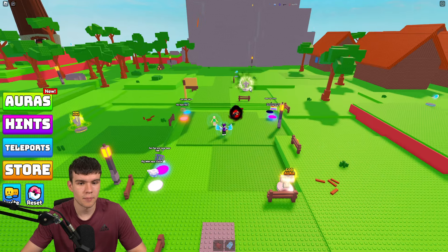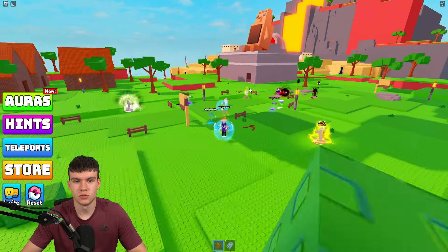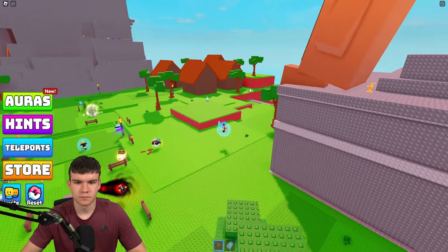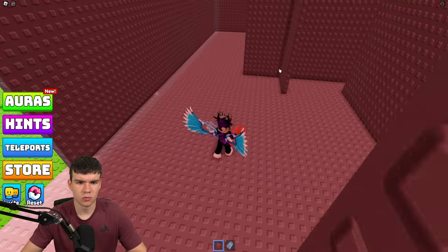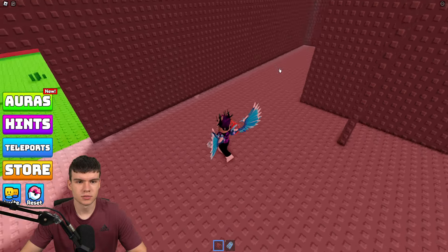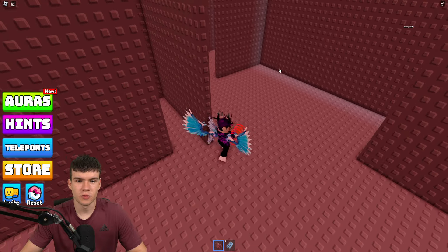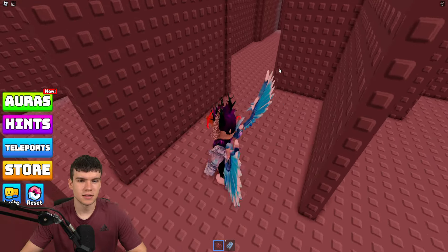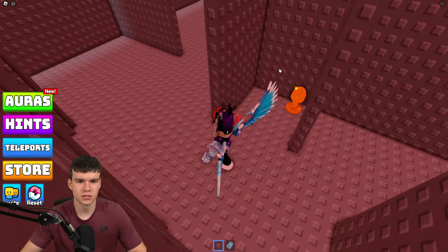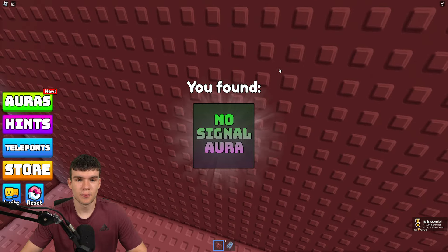Not to worry — we have a bunch more auras to find around the game. There's one behind there — we'll get that later. There's a bit of a maze in here, so I'm just going to patrol this area. I did see one down there. There's the no signal aura — make sure you do claim that one.